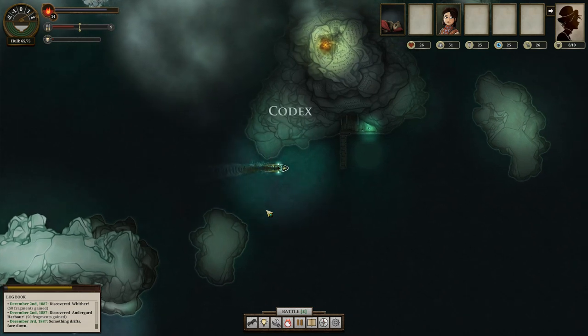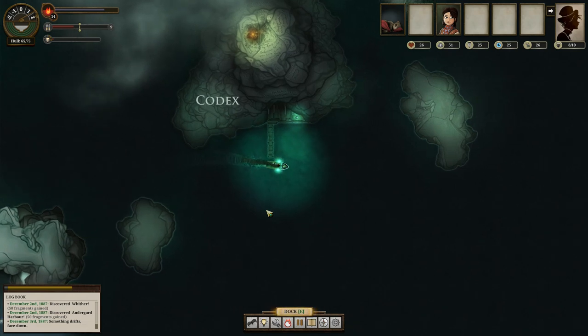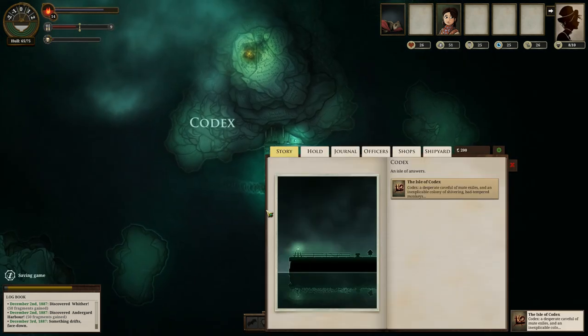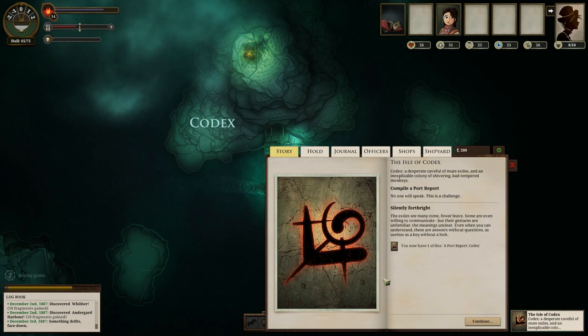If you are close to a place, you can skim — the closer you are, the less your terror increases. So it's not considered red here, instead I just put it in yellow. The Isle of Codex is a 'deliberate, desperate cave full of mute exiles in an inexplicable colony of shivering, bad-tempered monkeys.' We will compile a port report. 'Some are willing to communicate, but the gestures are unfamiliar — even when you can understand, they're answers without questions. Useless as a key without a lock.' So Wither is the island of questions, and Codex the isle of answers.